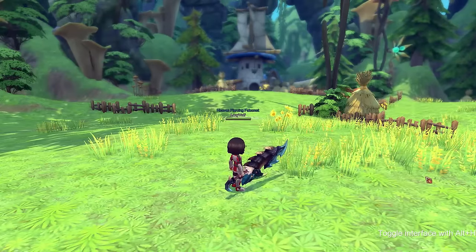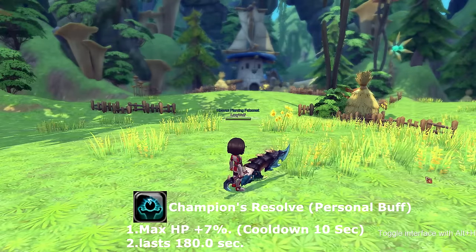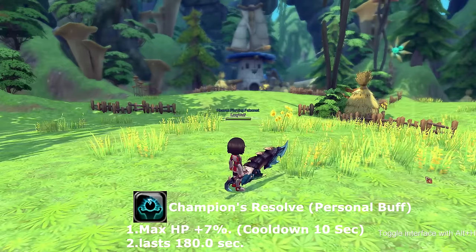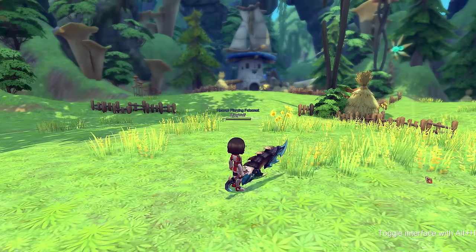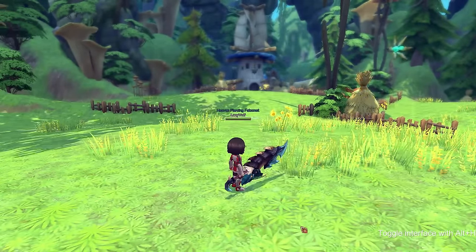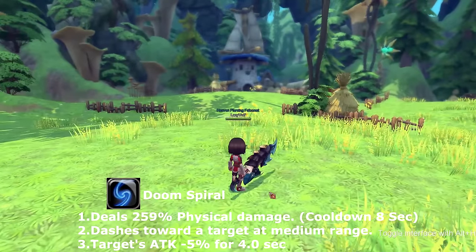Next skill is called champion's resolve — a personal buff that gives 7% to your max HP, lasting 180 seconds, with a 10-second cooldown. Next is dune spiral, which works just like death spiral — the same move your Haphalans use.